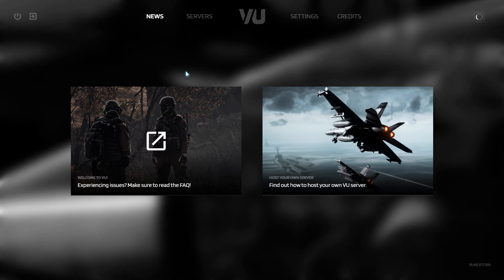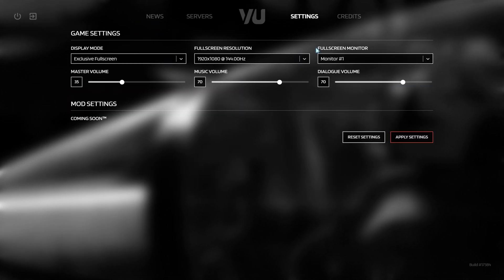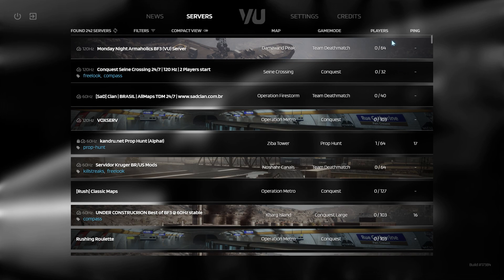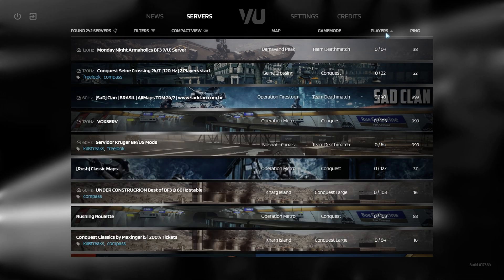From here there's not much — News, nothing. Settings, pretty much nothing. You need to go to Servers. From here you will see a lot of servers: prop hunt, 180 player servers, or even zombie servers.